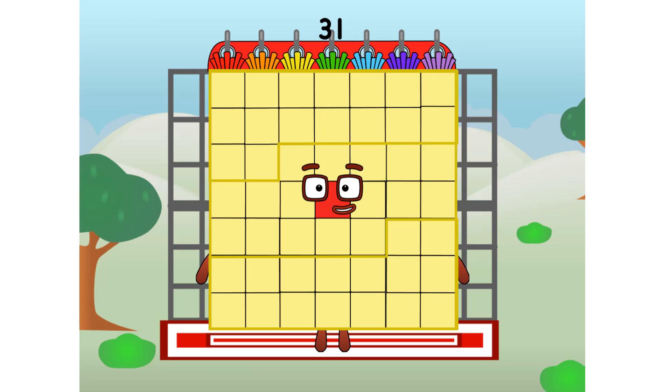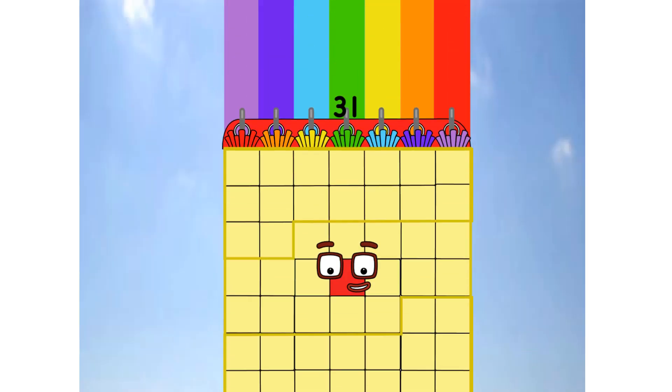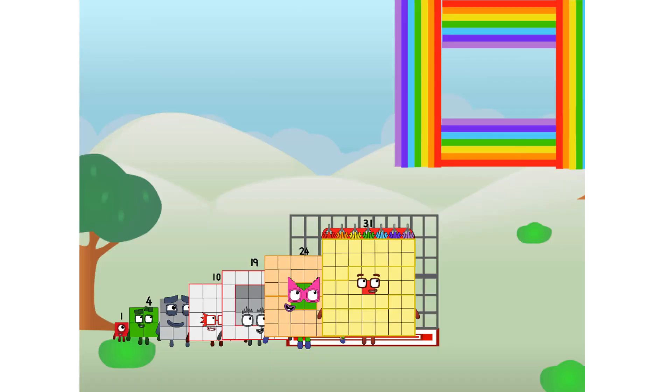All systems checking out. 7 by 7. Wish me luck. Woah, woah, woah, yowzer! Hee hee hee. Didn't get that high, but I did just invent the square rainbow.